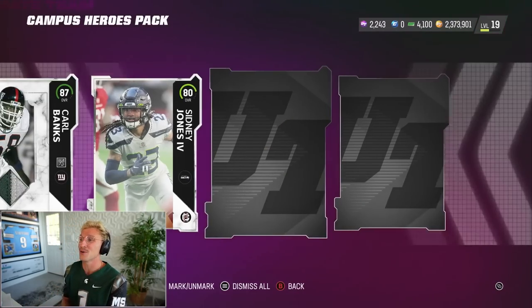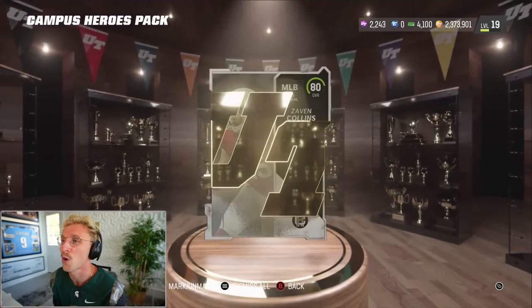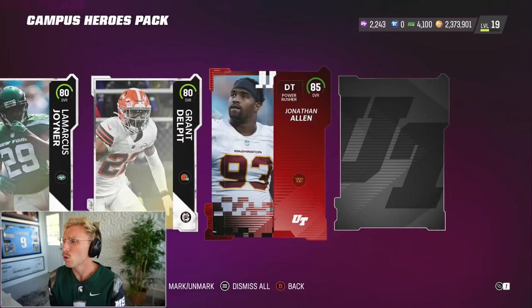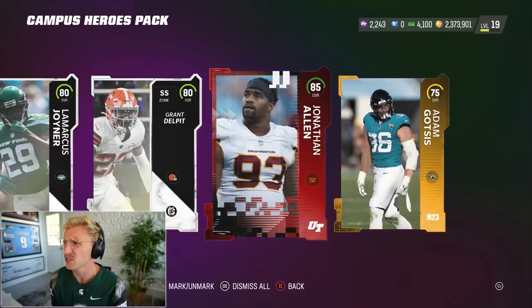I think there are two State players in this promo: Carl Banks and Darquoise Denard. That is insane. Sidney Jones as well. This pack animation goes so hard. We're starting out hot. I don't like that I can see the player overall before the animation's done, though. Ooh, 85 Jonathan Allen.